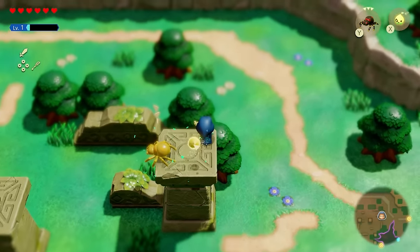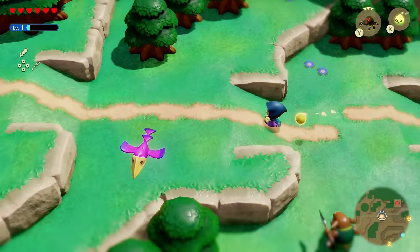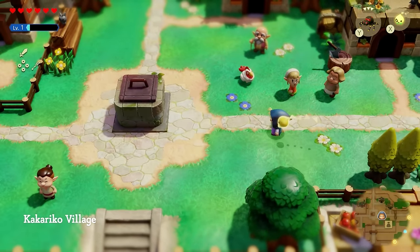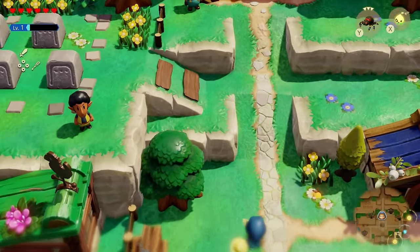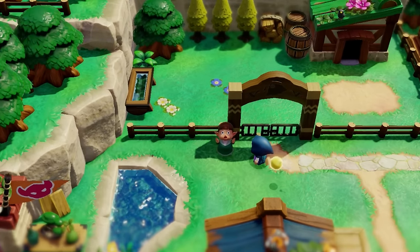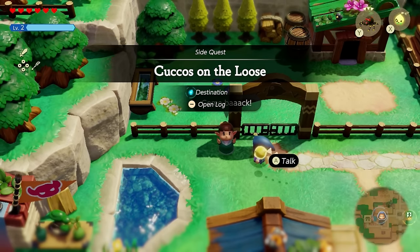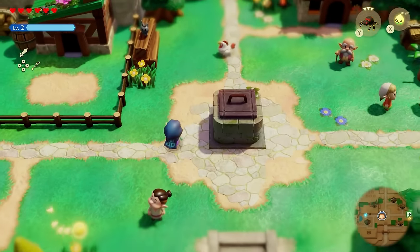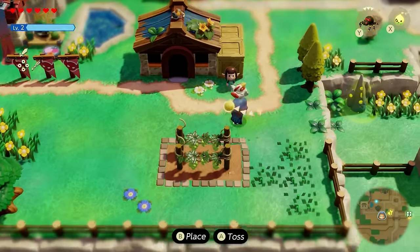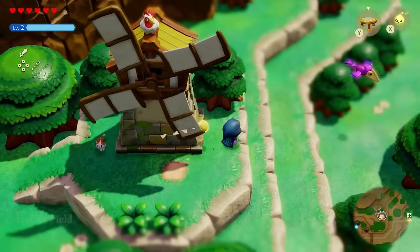Now we're going to continue going left and follow this road until we arrive in Kakariko Village. Once you're in Kakariko Village, there is a quest you should initiate immediately. Talk to this lady over here to initiate the quest 'Kukos on the Loose' — your goal is to find all five. Here are the locations: one over here, this one here, this one over here, one here, and the final one is located all the way on top of this windmill.